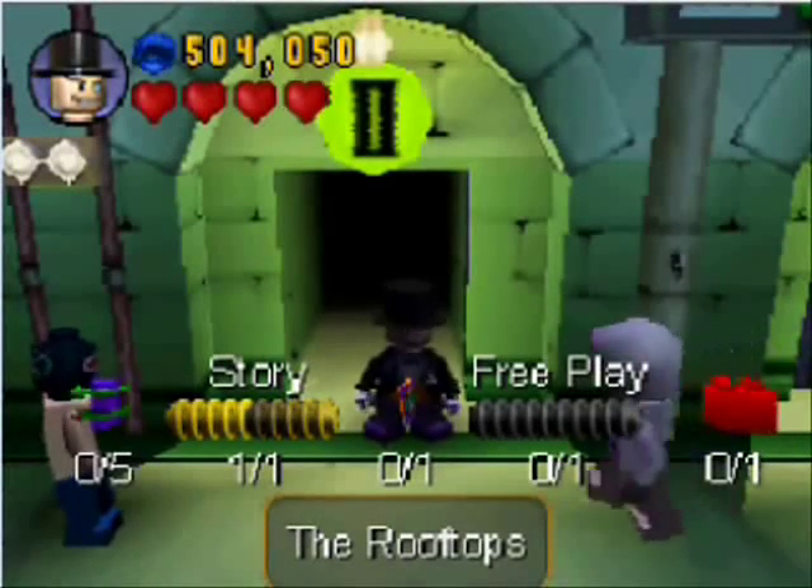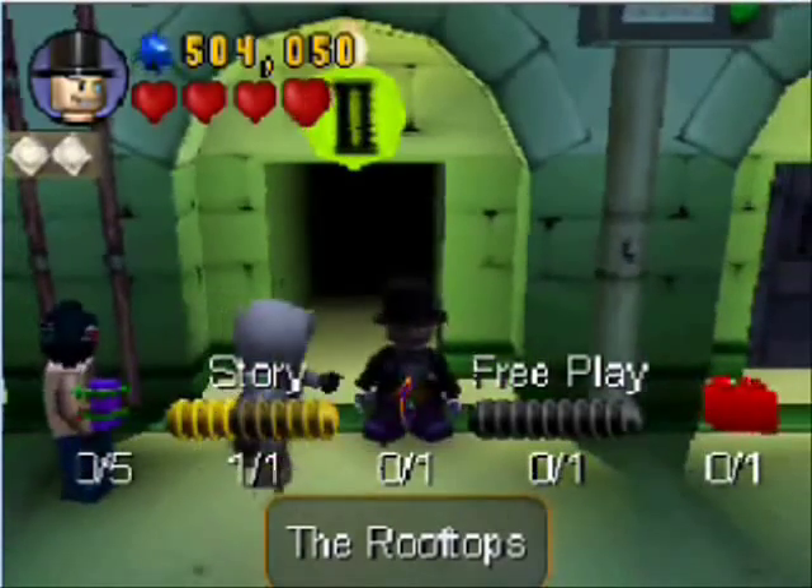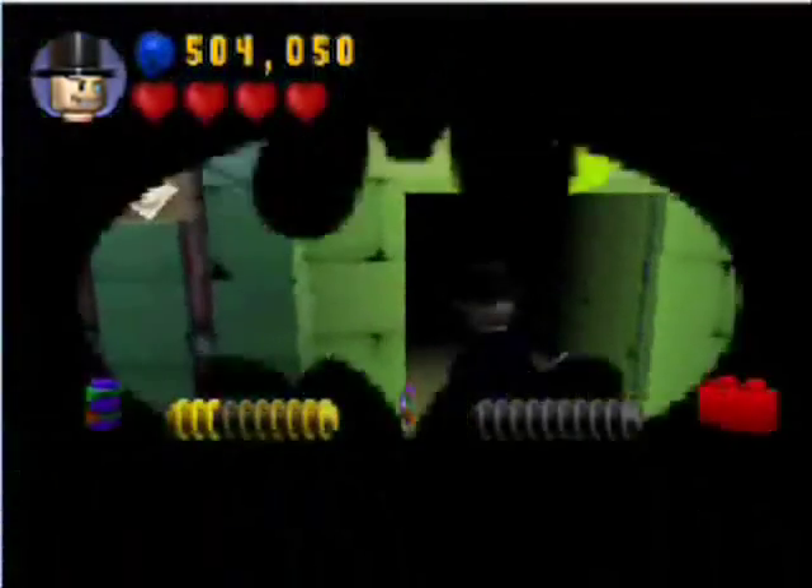Hello all! Welcome back to Let's Play Lego Batman. This is the Phantom Safety Pin. Let's go jump around on the rooftops! Up on the rooftop, reindeer claws — out jumps good old penguin claws.